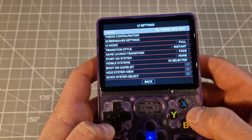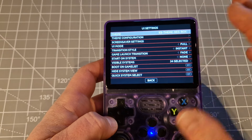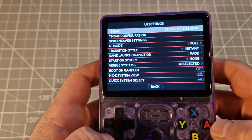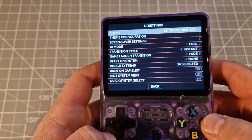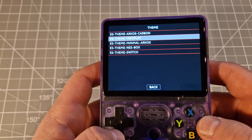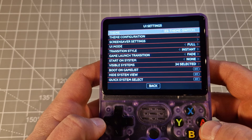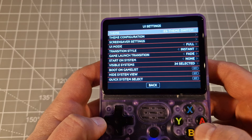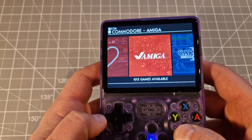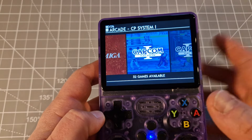UI settings — if you need to change theme, if you want a different look for the front end, you have to go here then click A on the top. You've got a few different themes. In this point I've got five different ones. For example, some switch — when you confirm, go back, emulation station, you just restart everything and as you see it's different now.